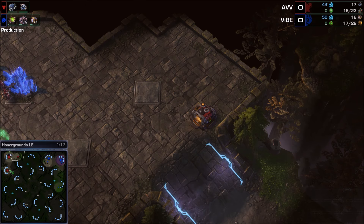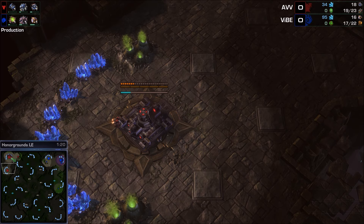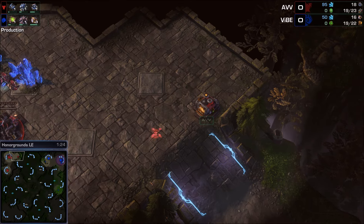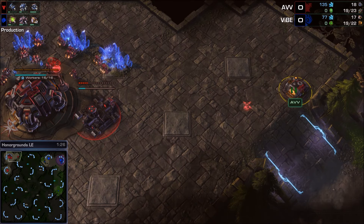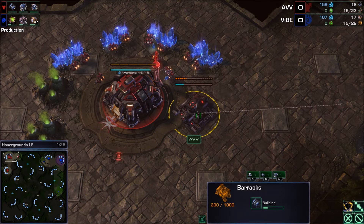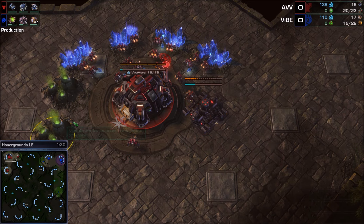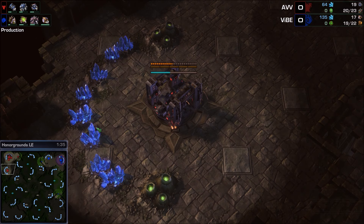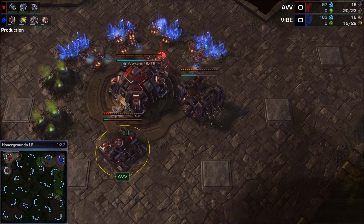It's a command center first out of AVV — holy shamoly. Command center first, but there's a supply depot first so you don't get supply blocked. Supply depot first into command center into barracks into zero refineries for AVV, and a second barracks on the way. A two-barracks opening with a fast expand — this is an interesting build.